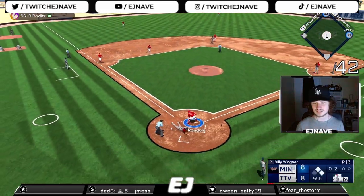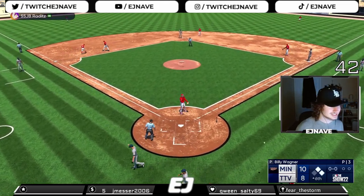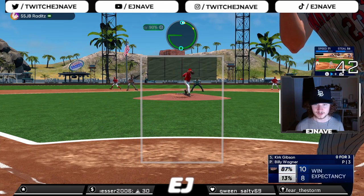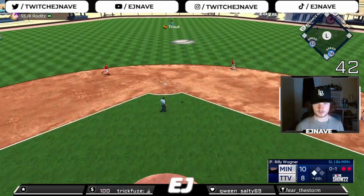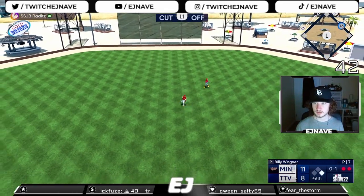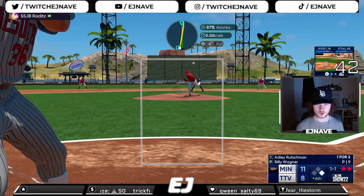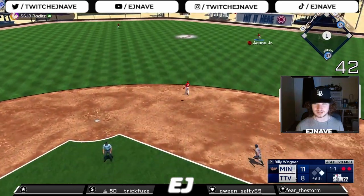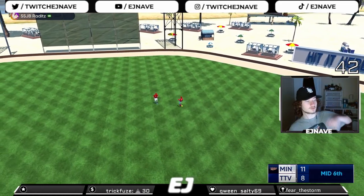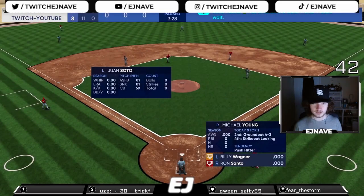Ground ball to Glaus — it gets through, another hit, scores two runs. I cannot get an out this inning, holy hell — everything is getting through every hole right now. I don't know how to get this guy out. A little blooper to center field — another base hit, gonna score another run. 11-8 game, I don't know what to do. A fly ball to left — making the play and the inning from hell finally ends. A six-run inning — he just got everything to fall. We're only down by three at max elevation with four innings left, I'm not worried yet.